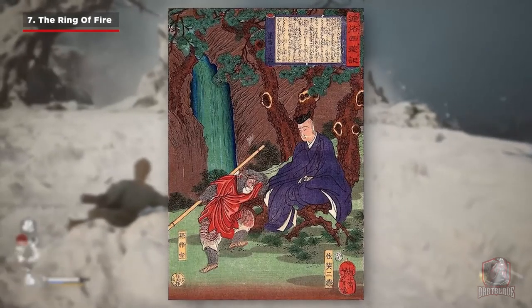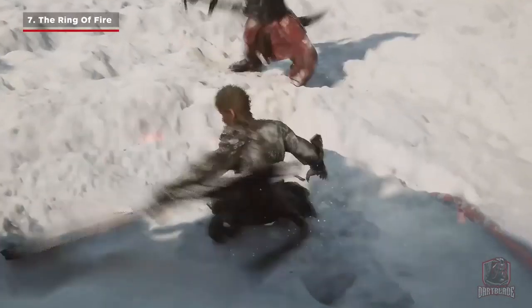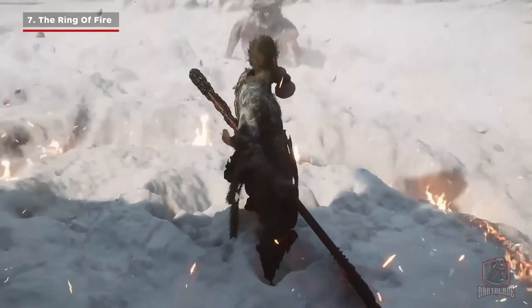In the novel, when Sun Wukong needs to leave the monk Tang Sang Zhang to get food, he'll use his magical staff, Ryu Jingu Bang, to draw a ring around Tang Sang Zhang in order to protect him from other monsters.